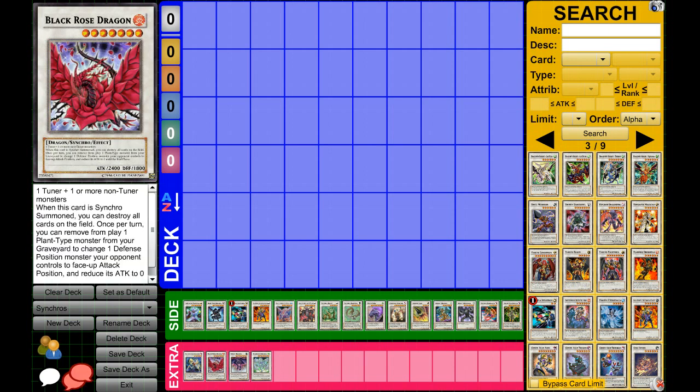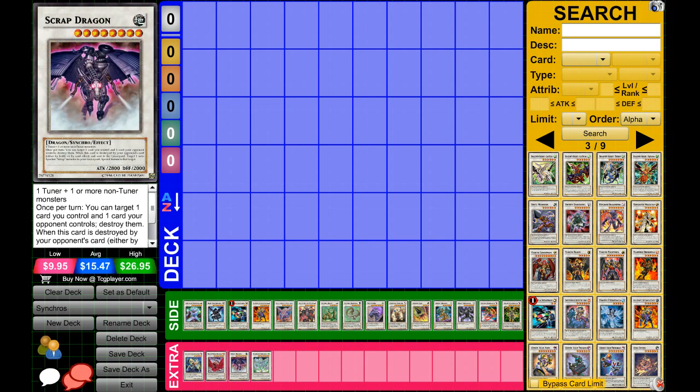Next up, Black Rose Dragon. He's basically used to blow up the entire field, so he's a Level 7 — a little bit more difficult to make — but you can blow up the entire field including himself. He also does die if your opponent activates something like Skill Drain. Keep in mind you can always chain things like Book of Moon to make his effect resolve face-down, and therefore Skill Drain would not affect Black Rose because he's now face-down. Black Rose Dragon is pretty good — it just blows up the field.